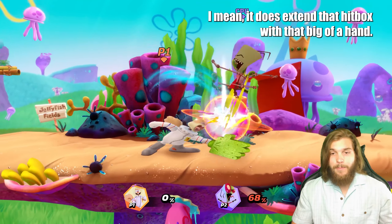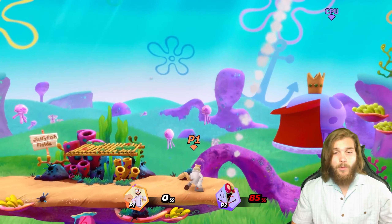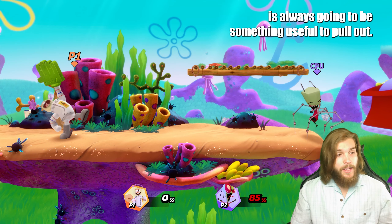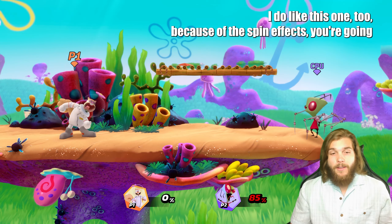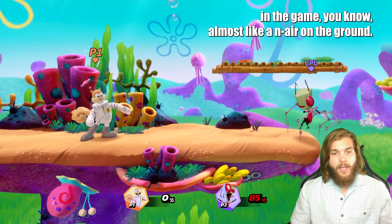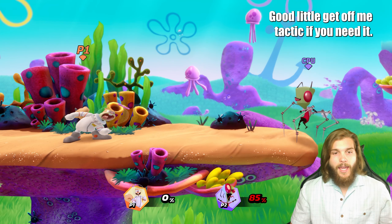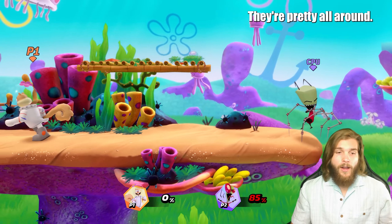The down strong extends the hitbox with that big hand, so I definitely recommend it. Also, if people are just rushing down on you, that down strong is always going to be something useful to pull out. Next we've got the up strong — I like this one because of the spin effect. You're going to get a lot more range than you might from some other up strongs in the game, almost like a nair on the ground. Good 'get off me' tactic if you need it.